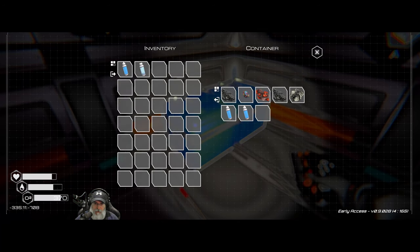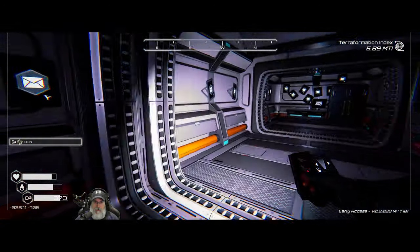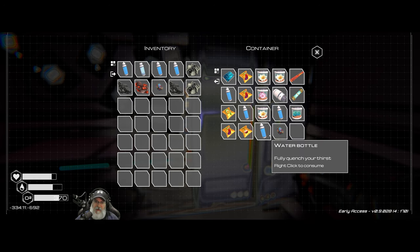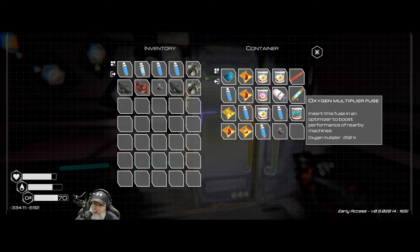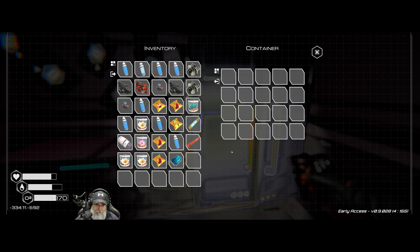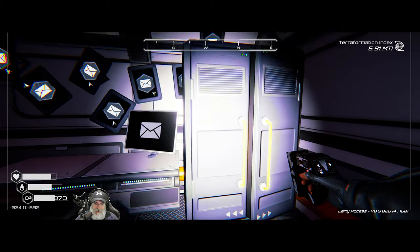Let's grab all that stuff. We got bean seeds — awesome! And another oxygen multiplier fuse. 'Insert this fuse in an optimizer to boost performance of nearby machines.' Okay, that's new — or new to me anyway. That's a pretty good loot but look at this: we got a bean seed, and another squash seed too, which is great.